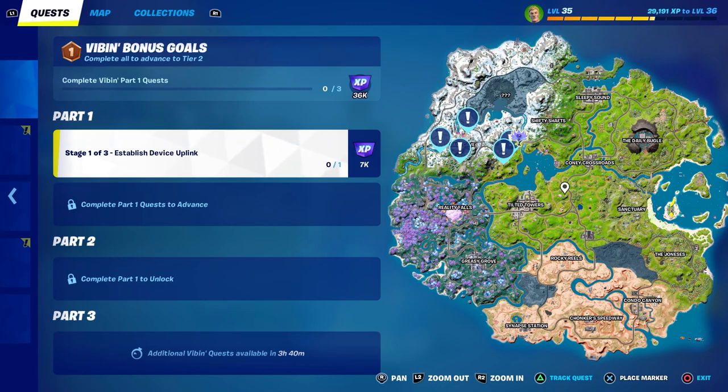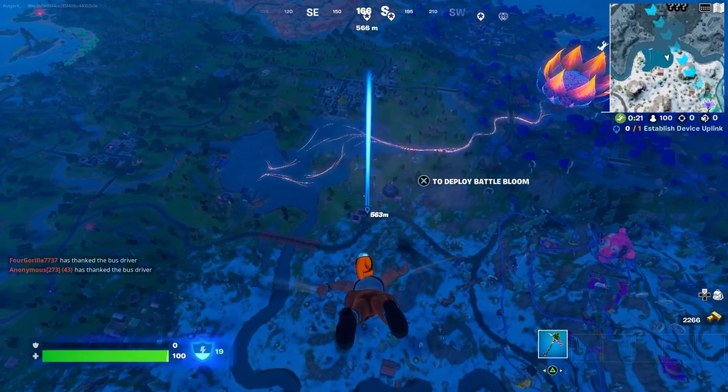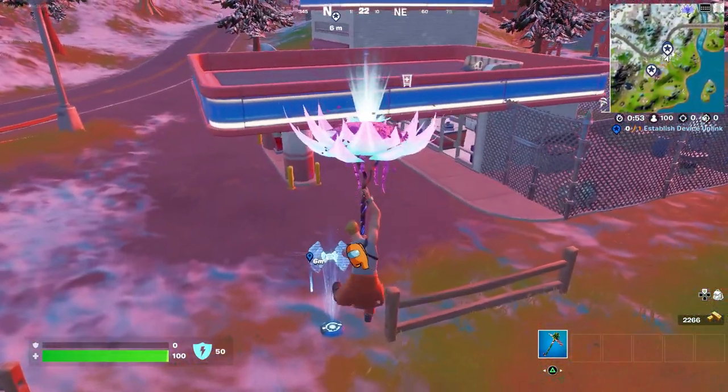For the first challenge we need to establish a divisor blink around Wraith Cave. You can see you have to complete other parts first in order to get access to the next ones. Right now I'm heading to the gas station close to Loot Lake where there's already a marker, and I think there will be a story. Let's listen in.